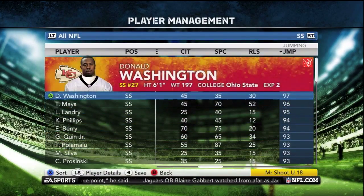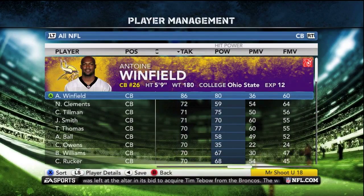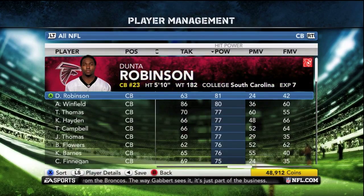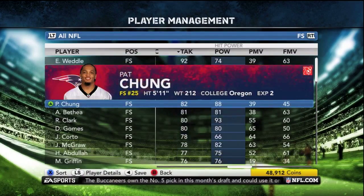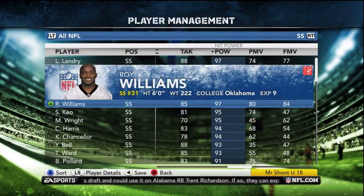If you've got a high jumping rating, you'll be able to at least contest the ball against the likes of Calvin Johnson or whatnot. As far as tackling goes, it's not too important for the corners, but for the safeties — just like the linebackers — you want these guys to have high tackling and high hit power because you want them to force fumbles.